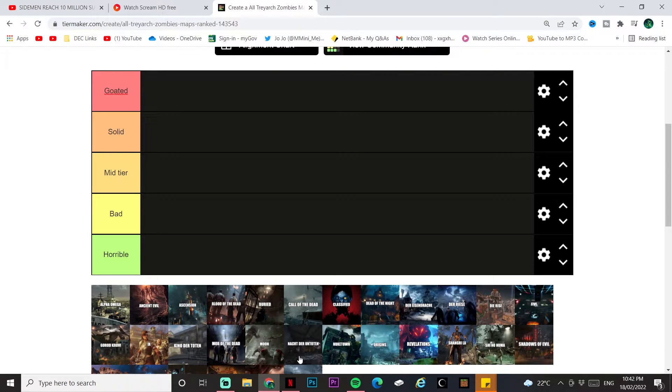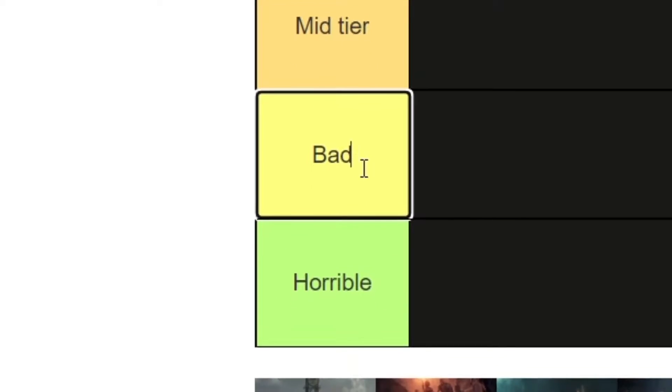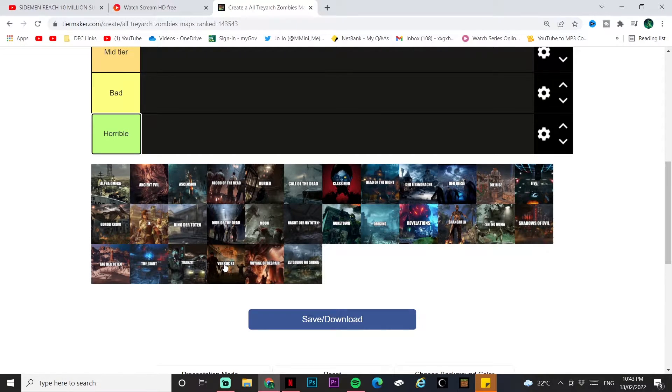Welcome back to another tier list. This time I'm updating it because last time it was a scam of a video. This time there's a bit more effort. We have our tiers on the left: Goated, Solid, Mid Tier, Bad Tier, and Horrible. These maps are from World at War through Black Ops 4, so we have quite a ranking system here.